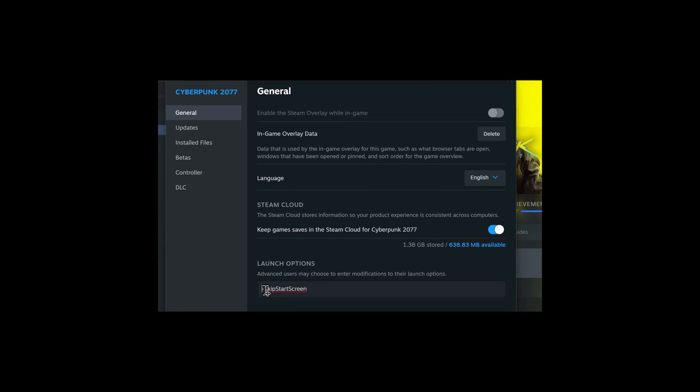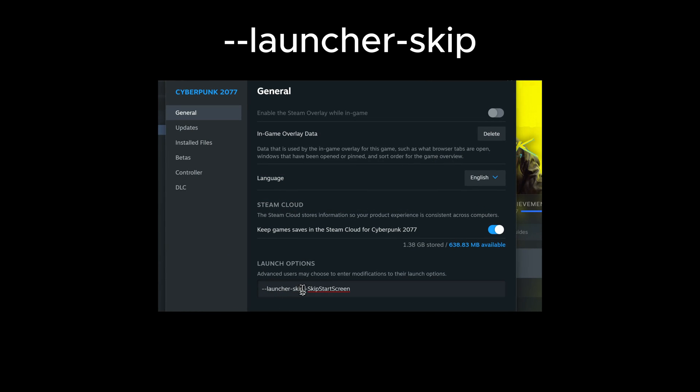Now if you do use a launcher skip, you don't need to worry about that — skipping the launcher automatically loads mods when the game launches. What is a launcher skip? This is the launcher skip command for Steam: right-click on the game, go to Properties, and enter the command into the launch options. Whenever you start the game up, it'll just boot straight into the game bypassing Red Launcher. I also have a second command in there that lets me skip the start screen as well.